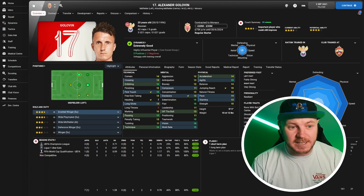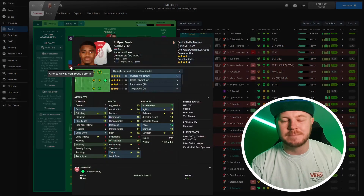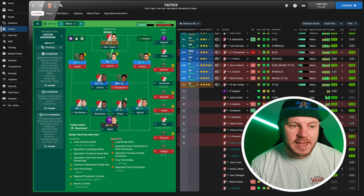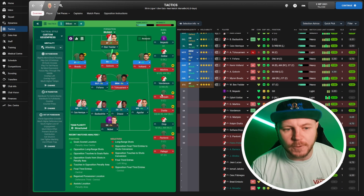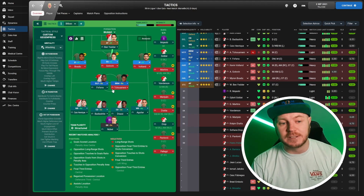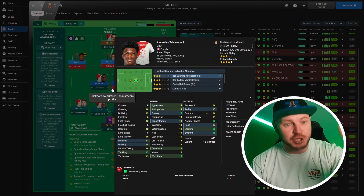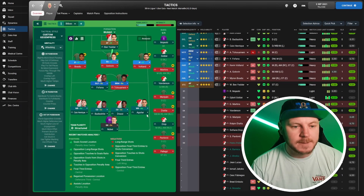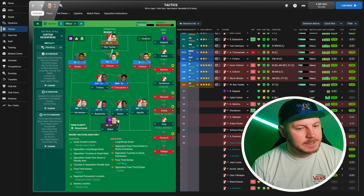The danger man in my opinion is Golovin as a shadow striker — I think he's going to be absolutely crucial, working really well with Ben Yedder up top. Boadu isn't as good as he can potentially be later on, but he's good enough right now. So they're playing very aggressively: an advanced forward, a shadow striker, two inside forwards on attack. In the midfield engine room we have two men: Camavinga as a box-to-box midfielder bombing up and down the pitch, and Fofana as a deep-lying playmaker who can defend too. The wing backs are on automatic but the mentality is attacking.